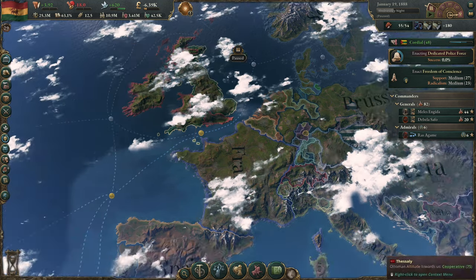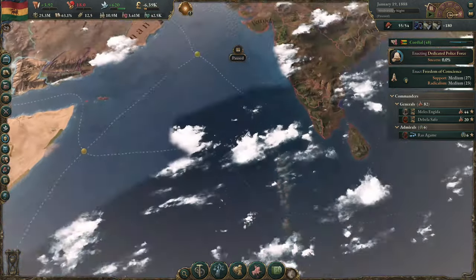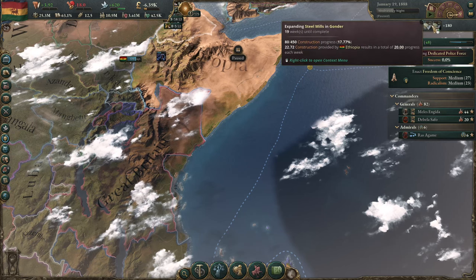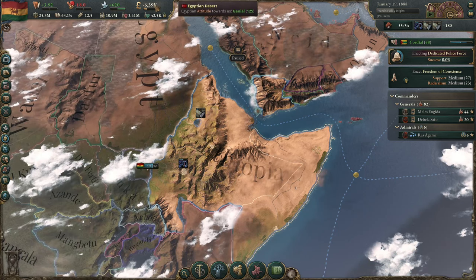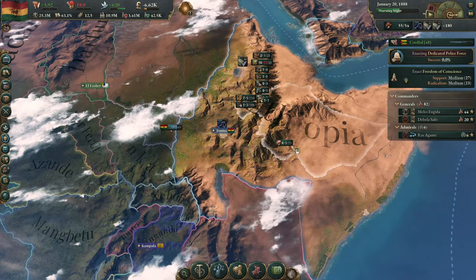In the meantime, we've got enough money that we can be running deficits for a while with our newly expanded industry, but we're going to need to keep expanding our steel mills in Gondar and our glassworks in Somaliland to get those construction costs down. And that's what we'll be doing for the time being.